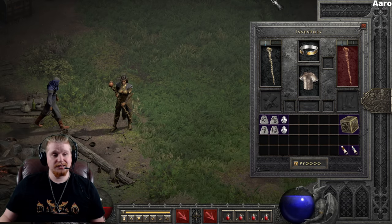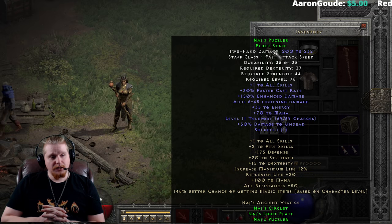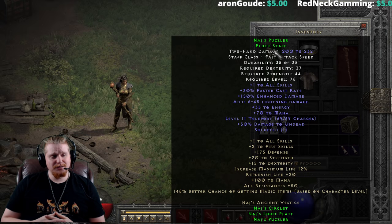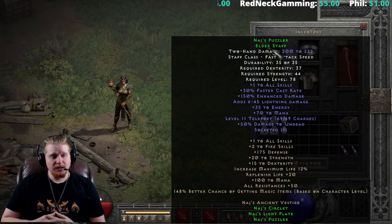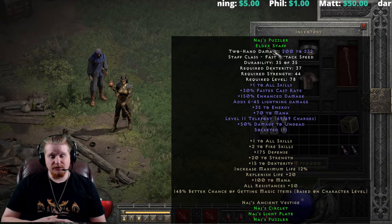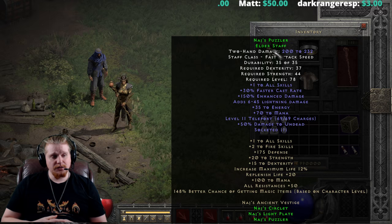So first off we have Naj's Puzzler Elder Staff. It is 200 to 234 damage — actually pretty high. We have a 37 dexterity requirement, 44 strength, which is common among staves as they tend to be rather low on requirements. This is an elite staff, which means it's not upgradable. It has a level 78 requirement, which is massively high so it's very end game. It has plus one to all skills and 30 faster cast rate, which is definitely very nice for anyone wanting to use it as a caster item.